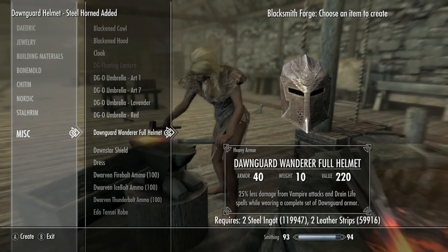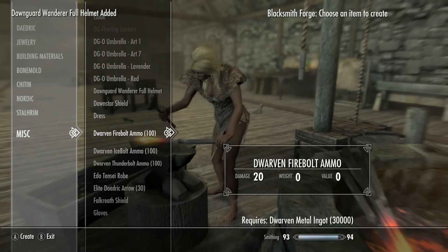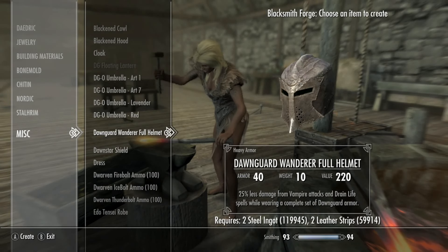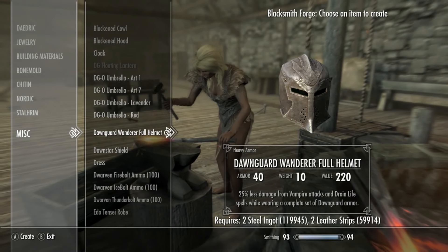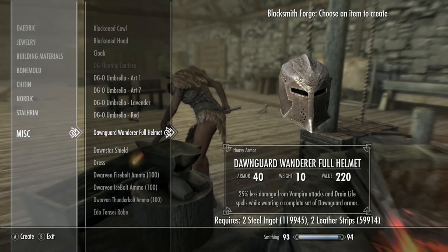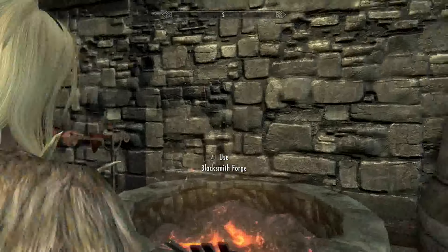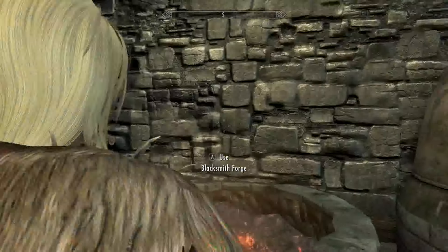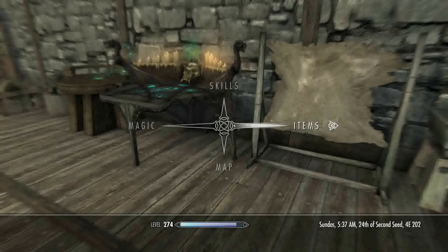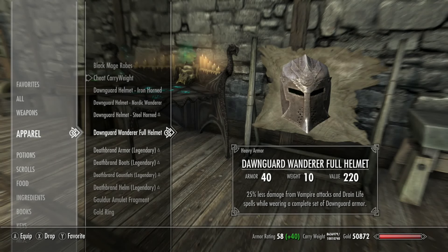These are also located in the Dawnguard place, but I did not choose Dawnguard so I'm not even allowed there. There's a weird one in here for some reason — it's a special one under misc. It has 25 less damage from vampire attacks and drain life spells when wearing a complete set of Dawnguard armor.